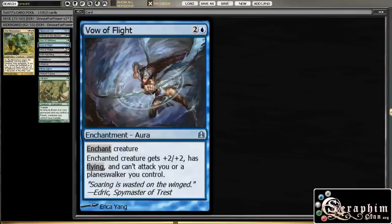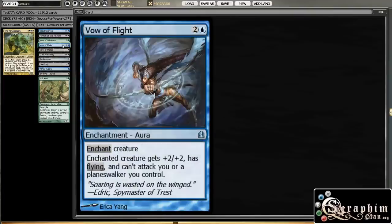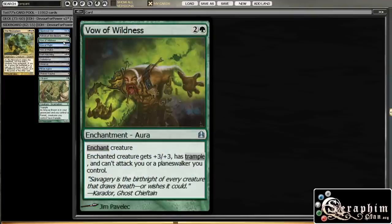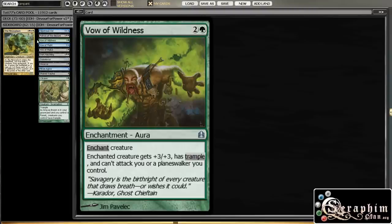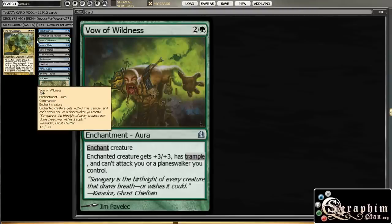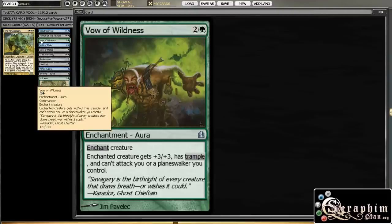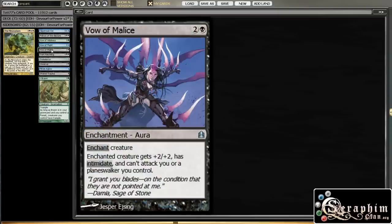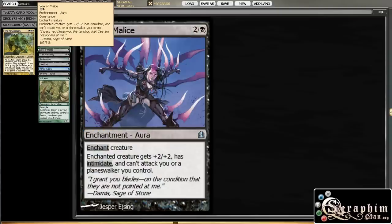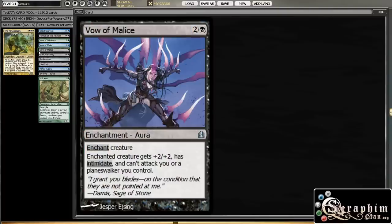Then I took away all three Vows because I don't really think they are so useful. I love them design-wise, but I haven't found them particularly useful — it's basically like a Pacifism, possibly a bit better because they can still attack other people. So Vow of Wilderness gives plus 3 plus 3 and Trample, plus 2 plus 2 and Flying, and plus 2 plus 2 and Intimidate. They can't attack you, but they can still attack other people. Not my favorite.